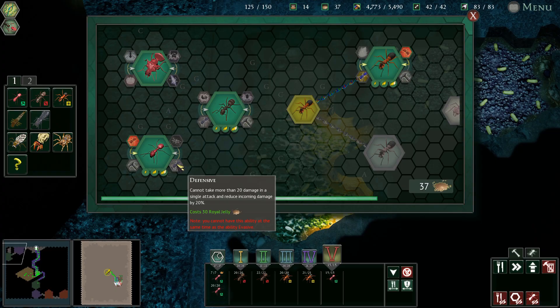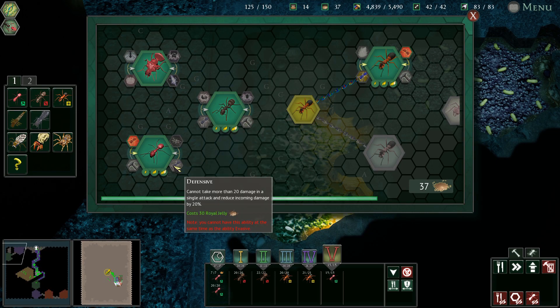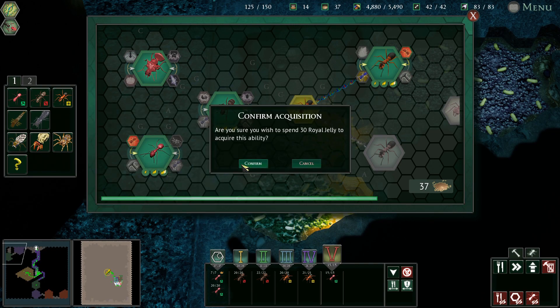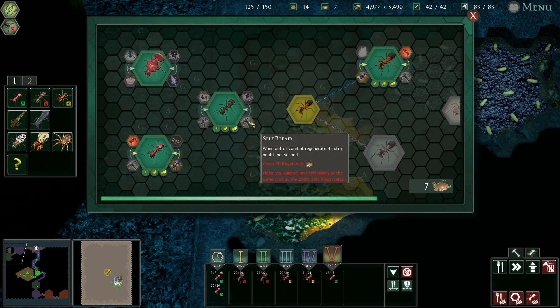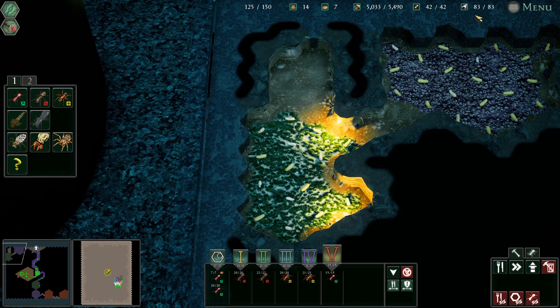We could get better workers. Cannot take more than 20 damage in a single attack and reduce all incoming damage by 20 - yeah, that's the one we want. So our workers are now beefy and aggressive and do more damage. All of our ants are fully upgraded on the basic level.